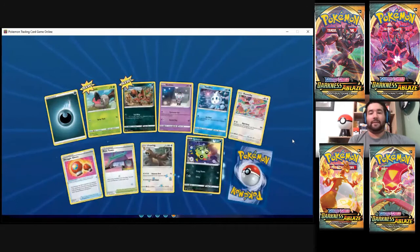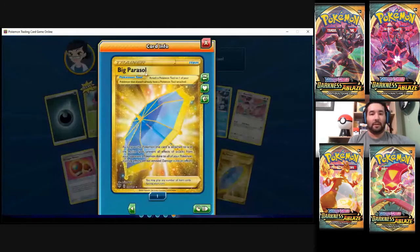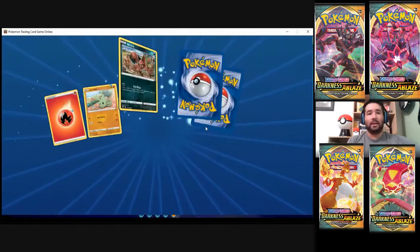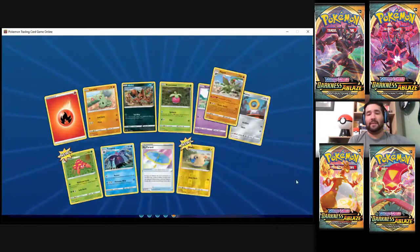This definitely goes a lot faster online than it does in person. Oh, a golden card — that's pretty. 'As long as the Pokemon this card is attached to is in the active spot, prevent all effects from your opponent's Pokemon done to all of your Pokemon.' Damage is not affected, so damage is still a thing, but everything else is blocked. That's nice, that's useful. And it's gold — we love gold here. Anything shiny is kind of my fancy.